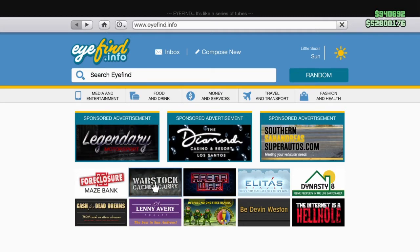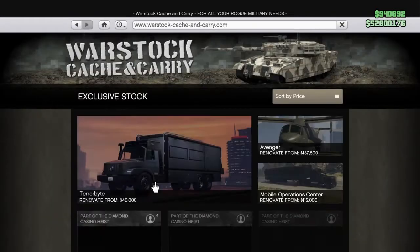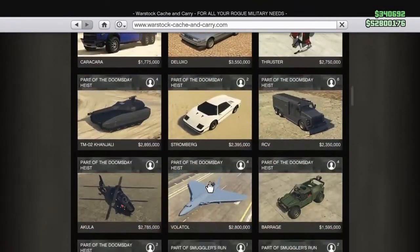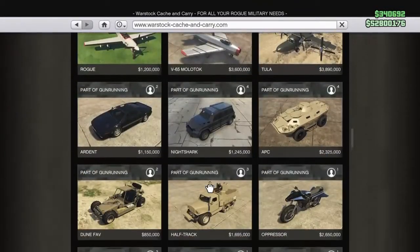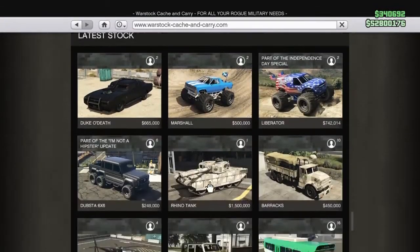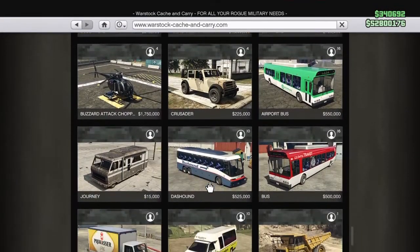Warstock Cache and Carry. It doesn't make an awful lot of sense since the bus isn't really weaponized or armored, but you know, Rockstar I guess were just having a laugh and decided to put it on there.